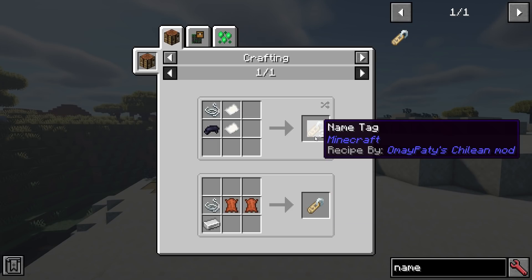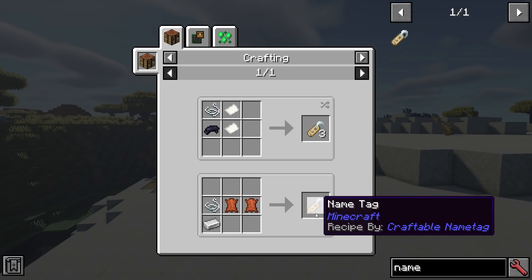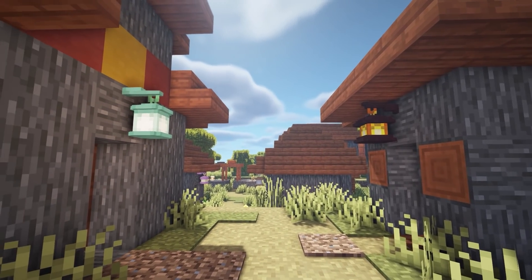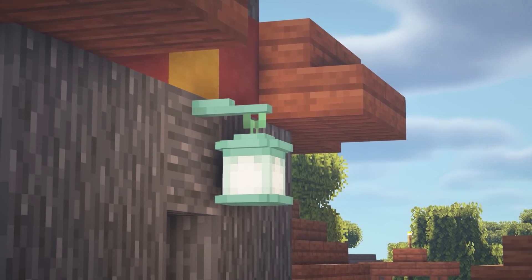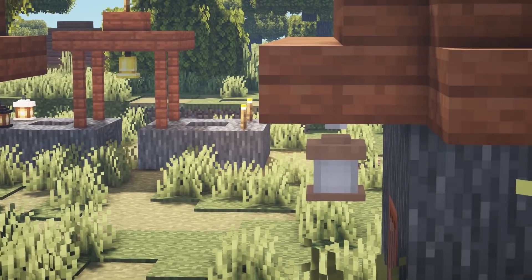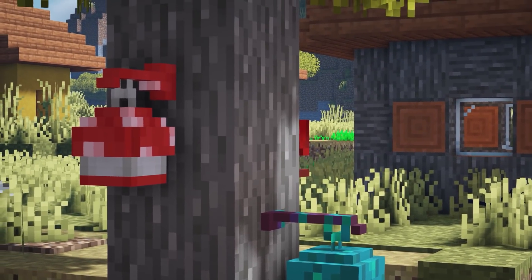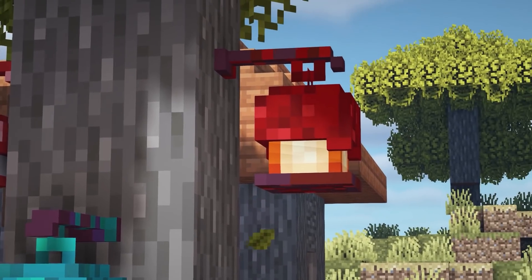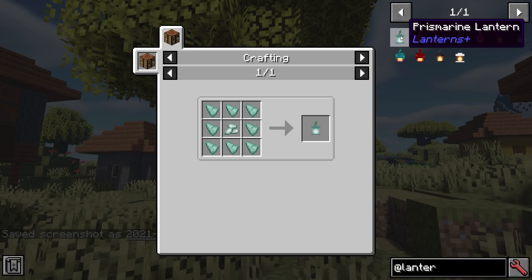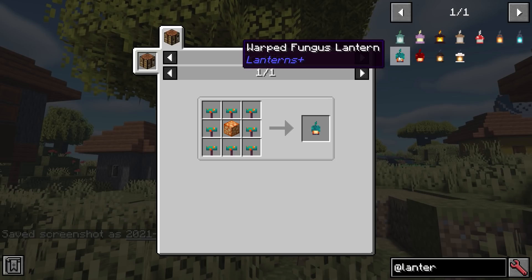We have Craftable Name Tags and this just lets you craft a name tag. It's pretty simple and pretty useful so you don't have to go into dungeons to find them. Lanterns Plus aims to add many more lanterns to Minecraft themed around biomes and dimensions. You can place them on the floor, ceiling, wall, or even underwater. It contains 11 lanterns as you can see most of them here. All the recipes can be found on JEI and they're pretty simple to craft.